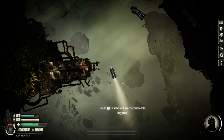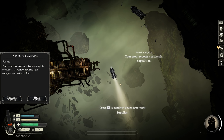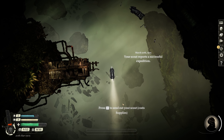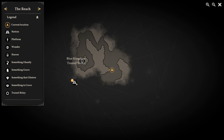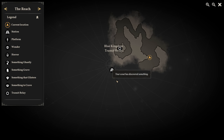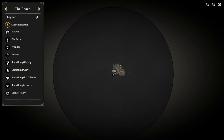Press F to send out your scout — costs supplies. Go, bat! March 20th — your scout reports a successful expedition. These are just little tutorial things so I'll ignore the ones I've already seen. What did they find? Your scout has discovered something — it just groups things into general categories when you haven't actually discovered them yet. So we know that there's a station over here. Check out how big this map is, by the way — this map is huge. And there's like four or five regions. This is the Reach, here's Elotheria, here's the Blue Kingdom where we just came from, here's Albion, and back to the Reach. This game is so big.